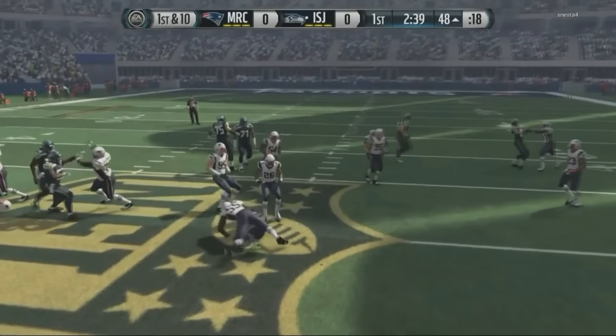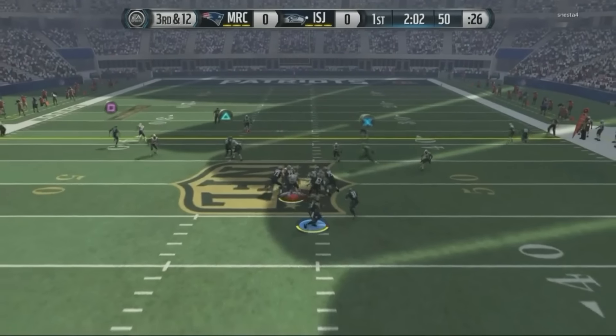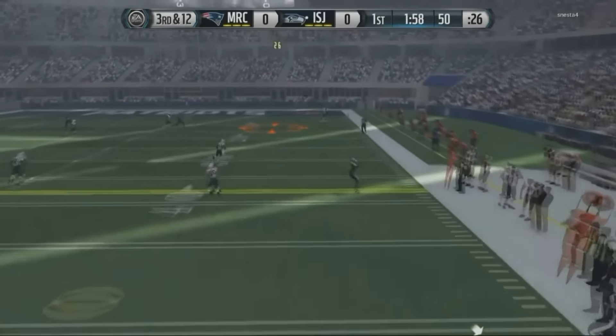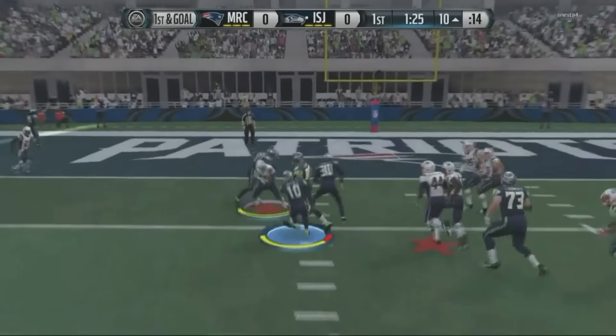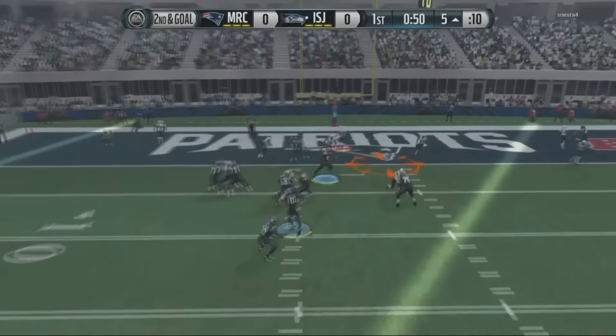We start off the game with the inside zone. I tried to double juke but I got that animation — I couldn't get past that block shed. Right here we roll out. I'm looking, we throw on the run. RG3 throws a dot, and that right there was one hell of a throw on the run — RG3 coming through like a boss.